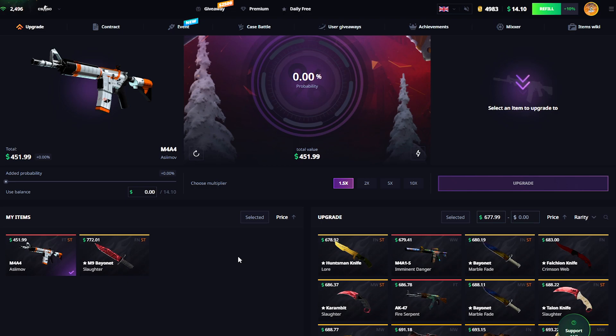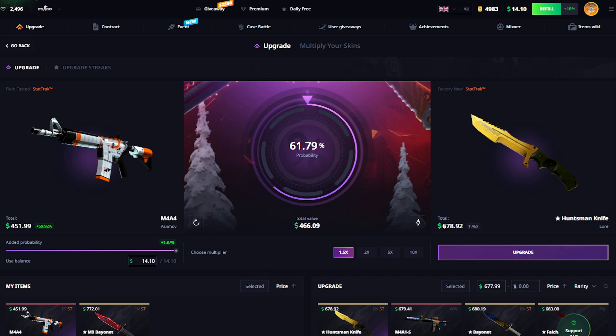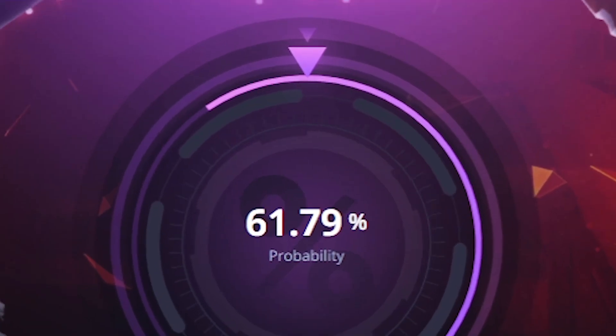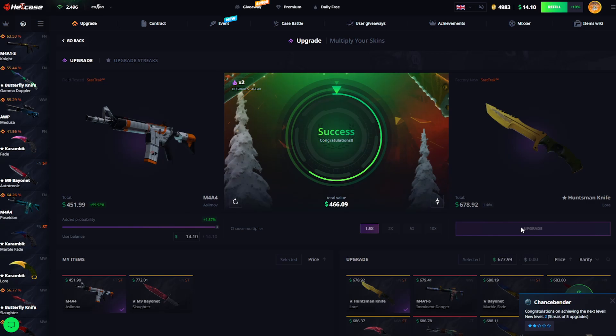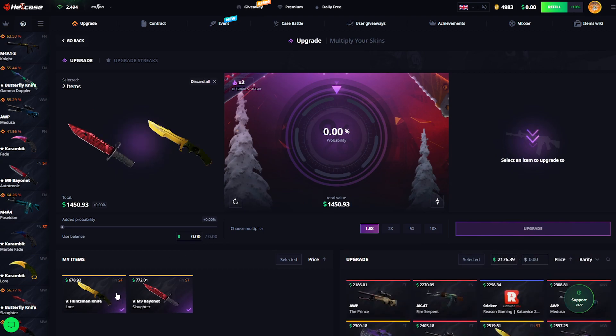The next one would actually be a factory new stat track Huntsman Knife Lore. But we're at amazing profit right there — do I really wanna risk that? 61% chance. It would be $88 to $670. I'll do it. I'm gonna close my eyes and just not gonna see it. 3, 2, 1 — come on, I can't even hear it. Oh my god, that was so close. What is going on? We are insane right now.